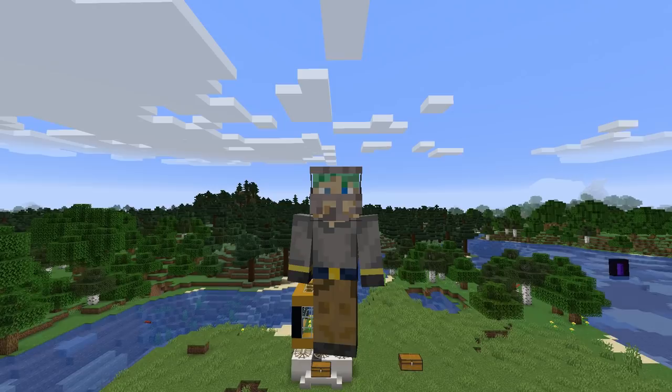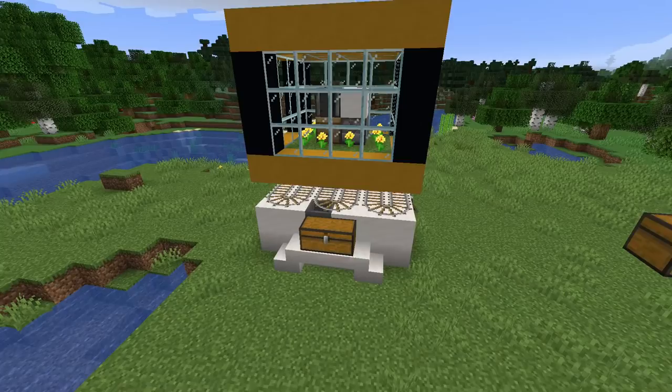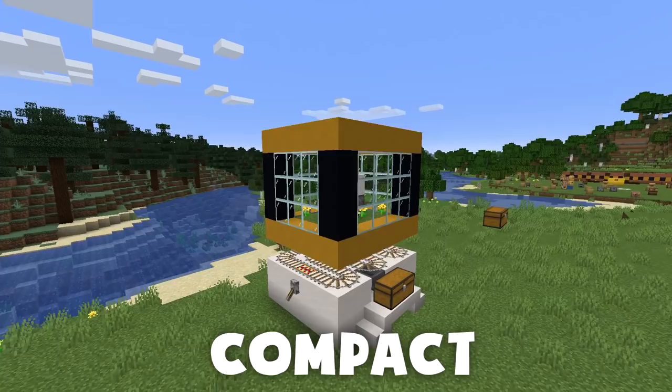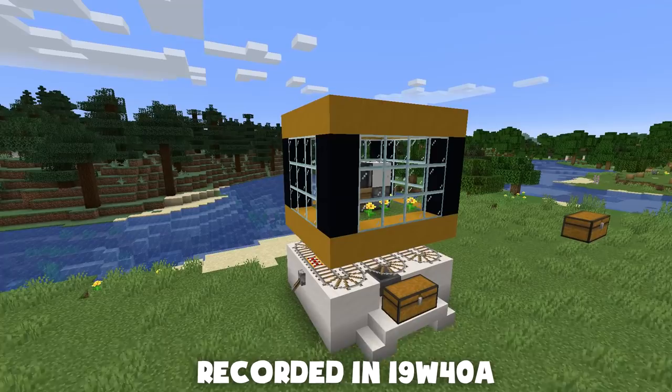Hey everyone, it's me Waddles. Welcome back. In today's video I'm going to show you how to build a bee farm and walk you through a little bit of my thought process when creating it. This bee farm is a fully automatic one, meaning you can set it up near your base and it'll be running and harvesting either honeycombs or honey bottles. Keep in mind that bees are still new - this is being recorded in the 19w40a snapshot, so things may change in the future. If that happens, I'll leave a pinned comment below.